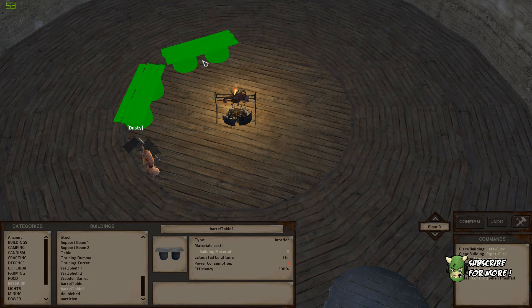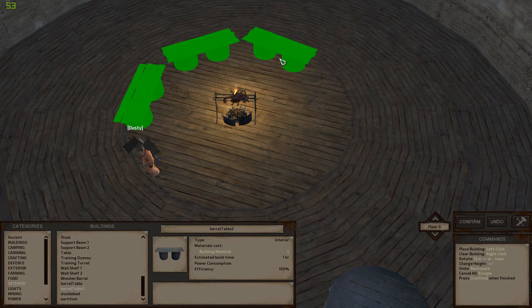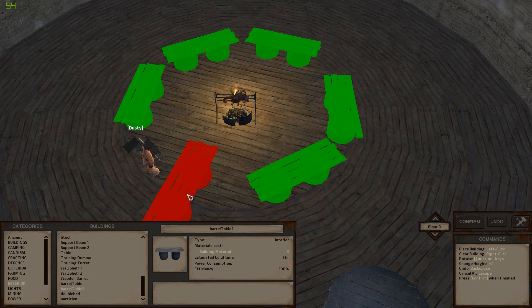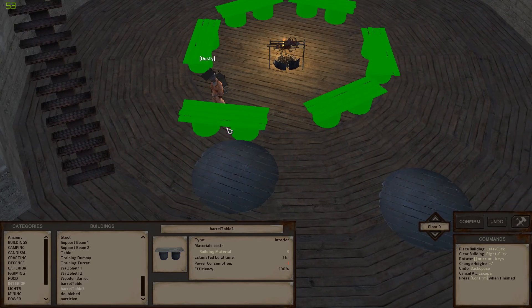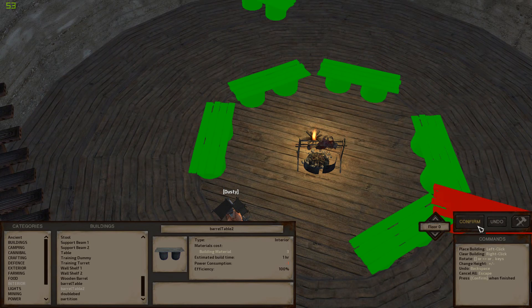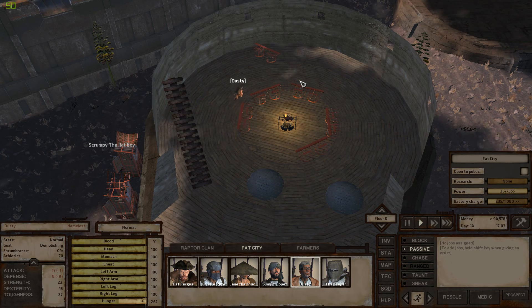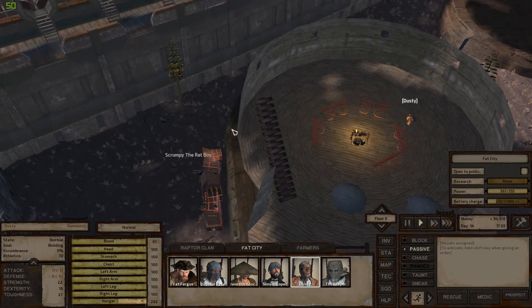Rat Boy is still busy on the toilets. Let's get a bar counter going in here. Maybe let's do it like this — this is a great idea. So the whole bar is just going to be in the center. That makes more sense considering the layout, I think. We'll leave a door for them to get in here. We'll put that one there when we can. Confirm that and get busy on those.